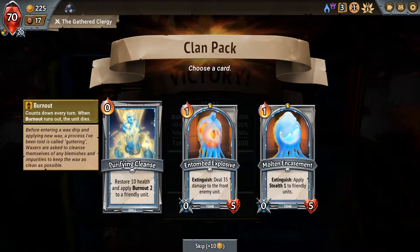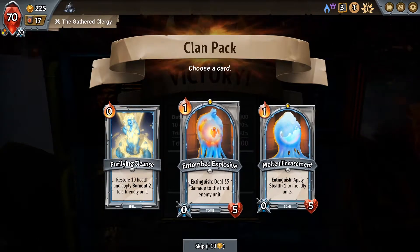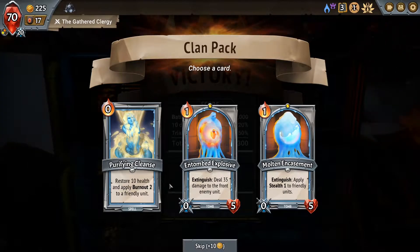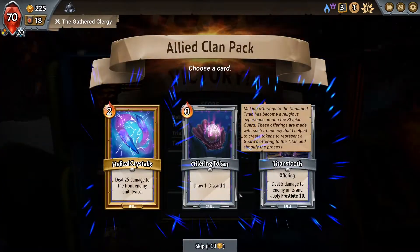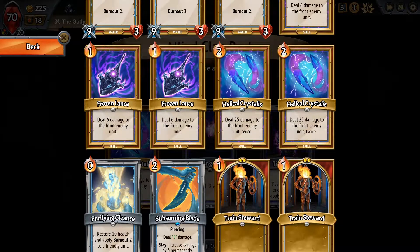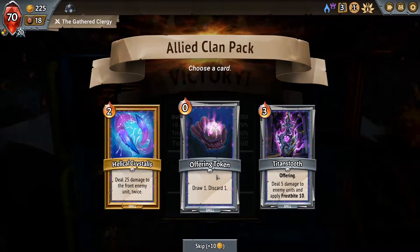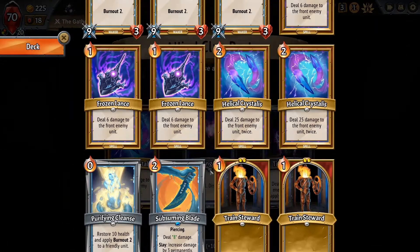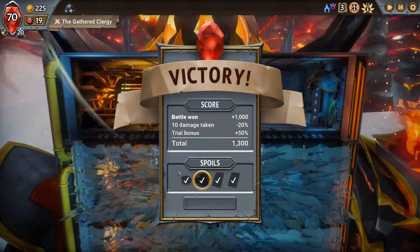We are going to want that. I don't think we really need anything else, to be completely honest. The only reason we're even using Pre-Refined Glens is to keep Rector around, essentially. Helical Crystals — I've already got two of them in the deck, not really looking to add more. The Discard Totem is actually kind of interesting, to kind of rotate through to get some of our more crucial cards more quickly. That's not a bad idea, actually. I think I will take that.